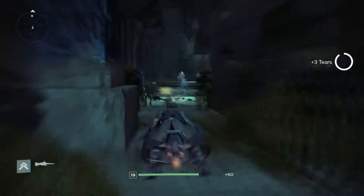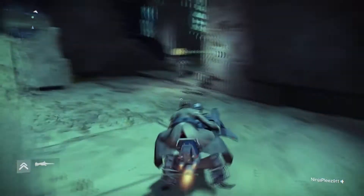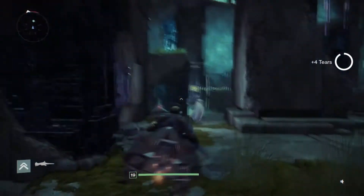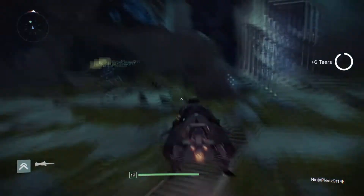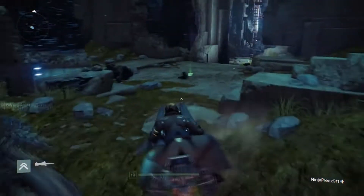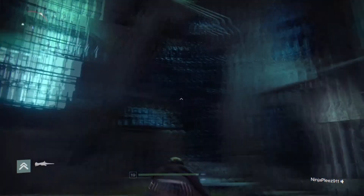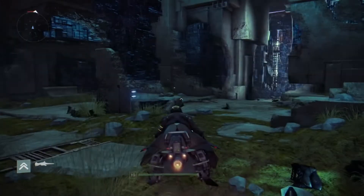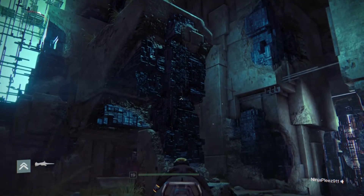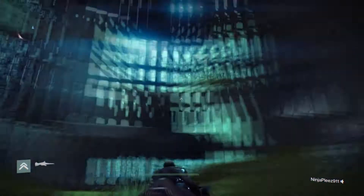What you want to do is grab a friend to fight through this entire part for you. You're gonna get on the sparrow before you head into the Black Gate on the Black Garden mission. Then once you go in the gate, you're gonna be on your sparrow — don't get off, don't flip it like I did right here.